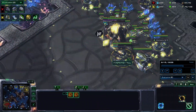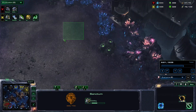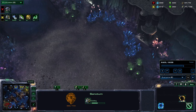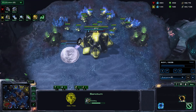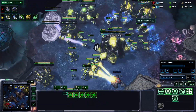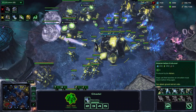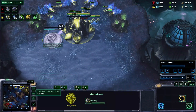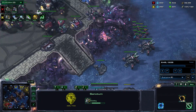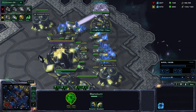For the three-base push, you want to go up to eight sanctums, then start up your fourth base. Actually, it might be better to go up to six sanctums, start your fourth, then add two more. Because of how current supply works, you can find that you get supply blocked before you actually push out — simply because pulsars and subjectors are already quite supply heavy, and unlike other races you can't just continue adding supply structures. It's production or nothing. So dampener first, then your fourth base, then the extra sanctums — that way you'll be able to get the extra supply from the citadel and make a couple more units. That might make it a stronger timing attack, though I'd have to test that.